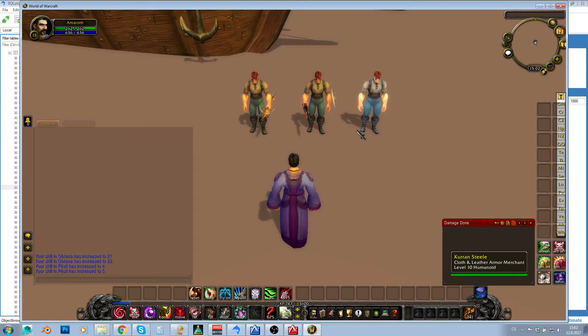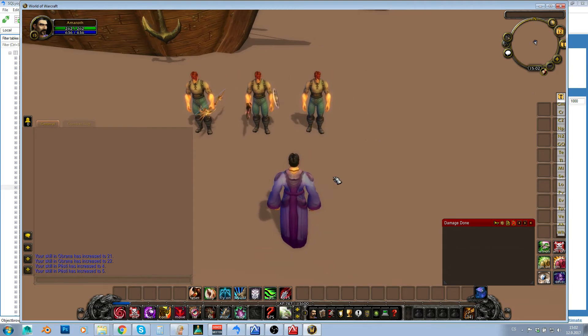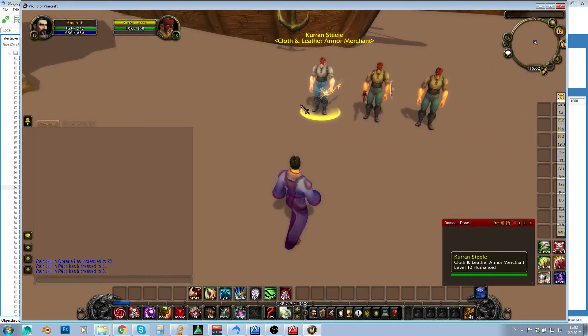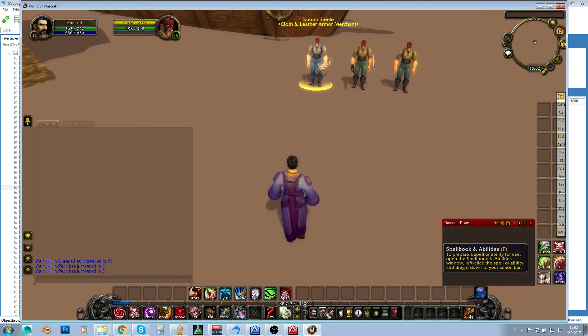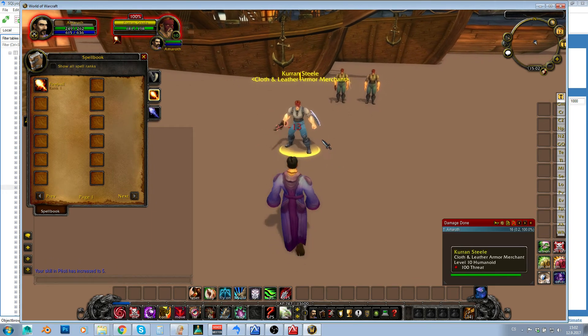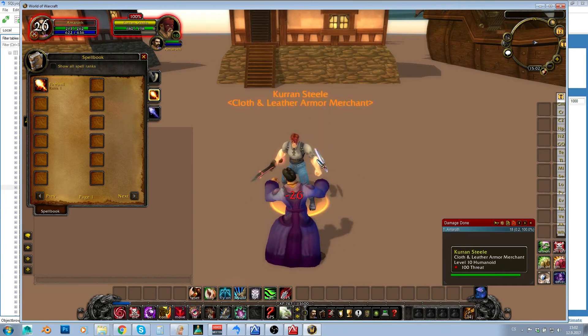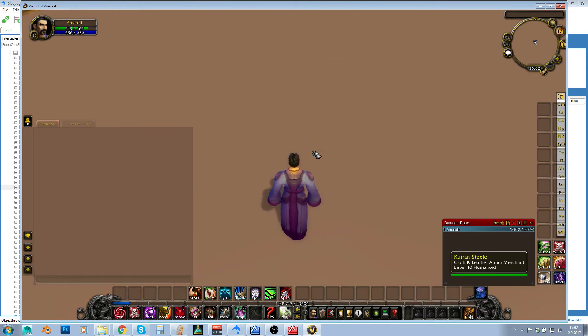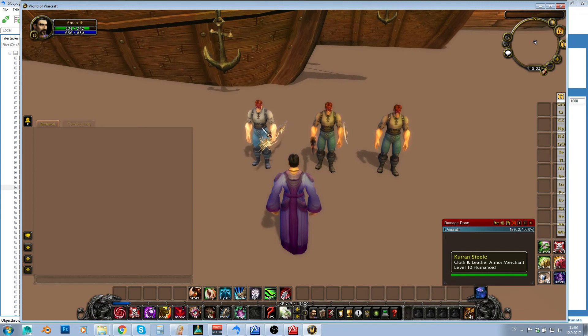Now, there's one last thing: using weapons other than the right-hand weapon. What do you do if you want a dual-wielding NPC, or an NPC that actually shoots its bow? Because right now this NPC won't use that bow — when I attack it, the NPC will rush at me and use its melee weapon instead of shooting. That's because it doesn't have ranged attacks configured.